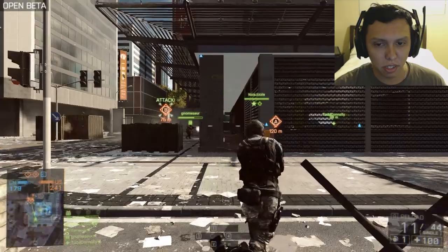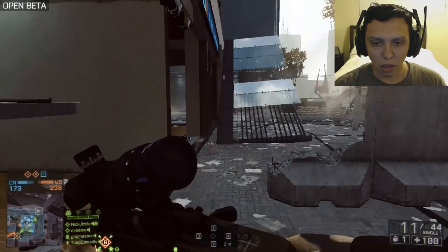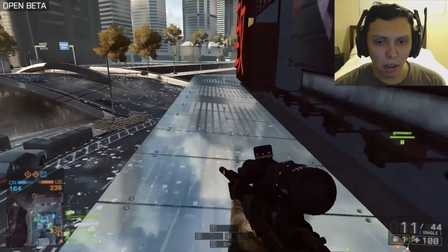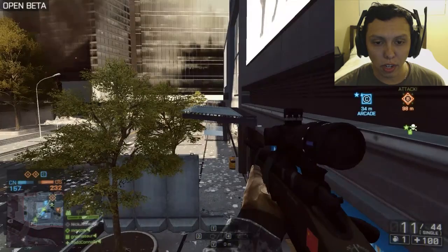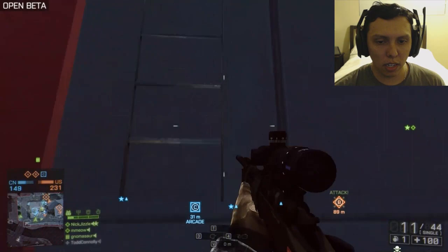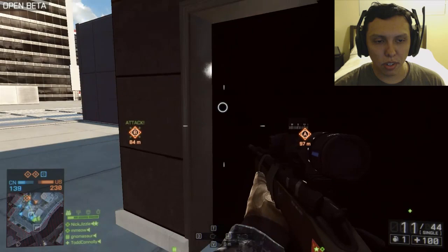I want to show you guys another nifty thing. You can see the video issues going on here with the beta — it comes and goes. The railing I came up here from was not always like this. These railings, when you start the match, are all connected the way they should be. But somebody blew this up with a grenade, RPG, or C4 to bring this railing down so that you can walk up it. You can come up here via a ladder, or — which I'll show you right now — there are actual elevators that you can go in now. You can enter skyscrapers and big buildings and go up to the top in an elevator.